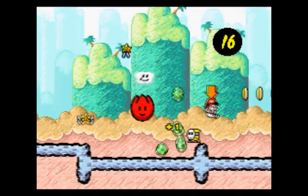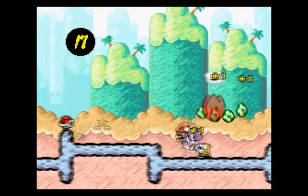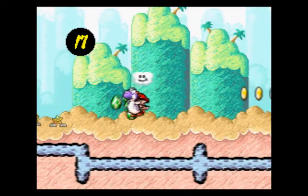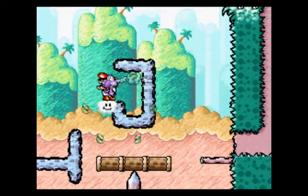Get out of here, Lakitu. Worth mentioning: if by some miracle you manage to Goomba stomp Lakitu, he'll leave his cloud behind, and you can ride around on it. It's really cool.